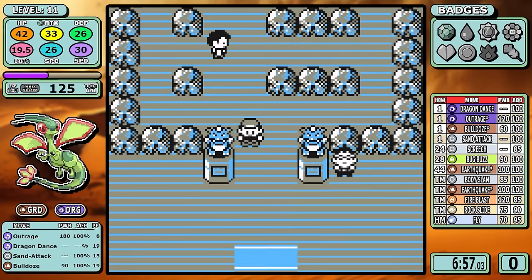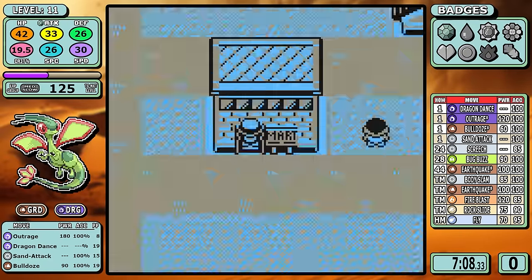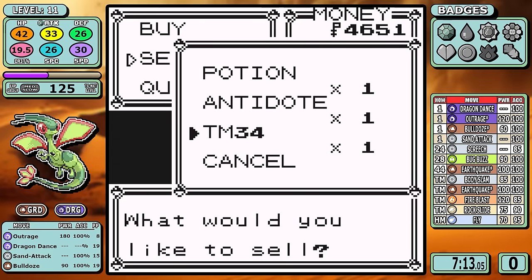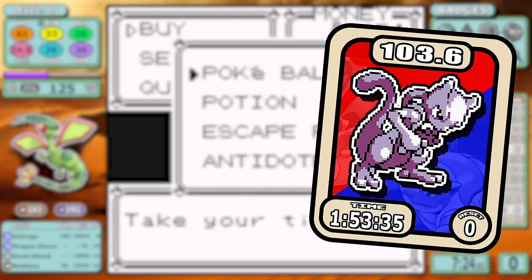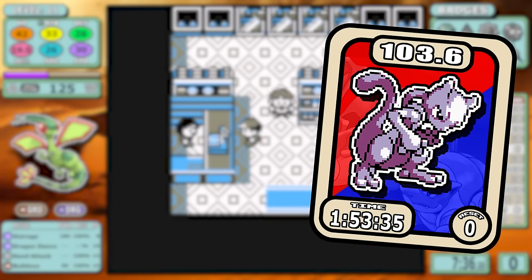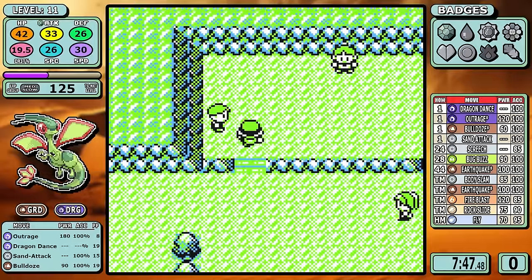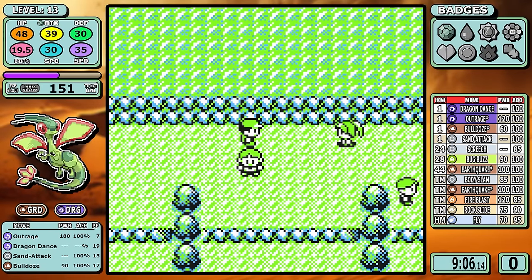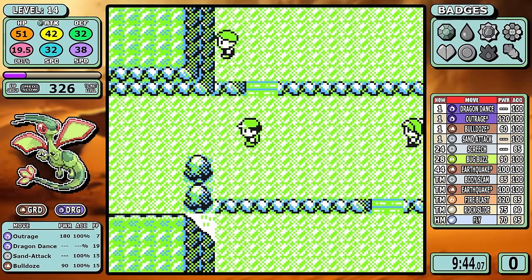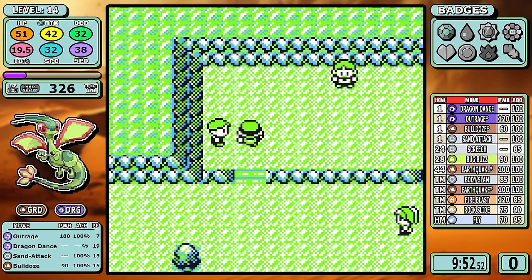Speaking of Mewtwo, it's head and shoulders above all other vanilla Generation 1 runs, and the ultimate goal of these cross-gen runs is to see if they have what it takes to pass that incredibly high bar: one hour, 53 minutes, 35 seconds. Out of like 20 or so runs, only five have succeeded. Even with new moves, new types, or whatever the case may be, 75% just can't hang with a genetic freak. When we reference split data later, Mewtwo is going to set the pace.